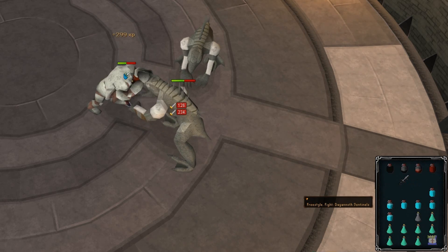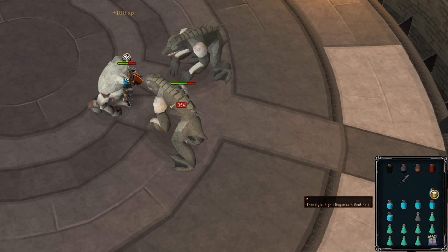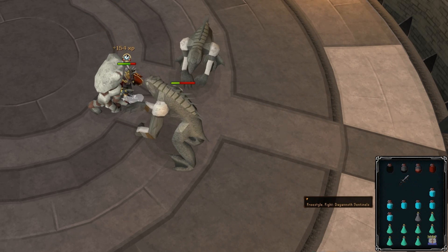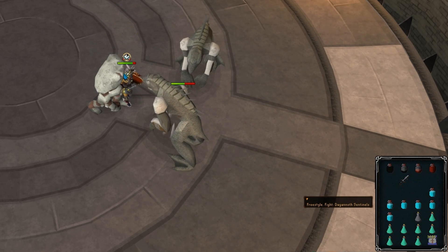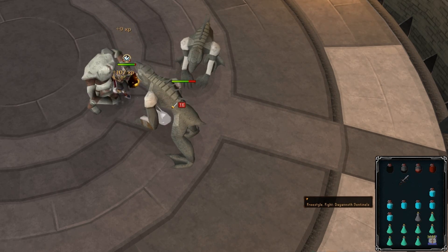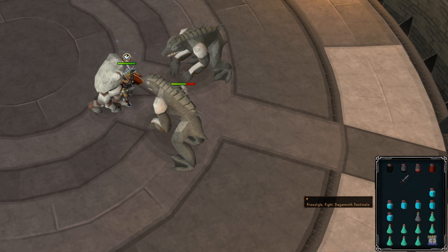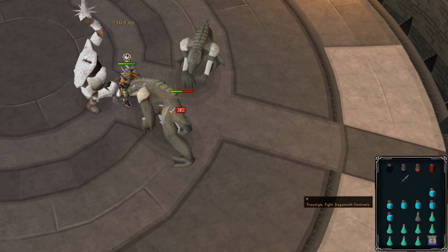Now just to talk about what's on screen — this is the Dagonal Sentinel method. Simply, the idea is that the Dagonal Sentinel you're attacking will pretty much never die, because he's being constantly healed by the other Sentinels. That means I can be constantly in combat with this one Dagonal Sentinel. The second key to this method is that you can use BGS to lower its defense to zero.